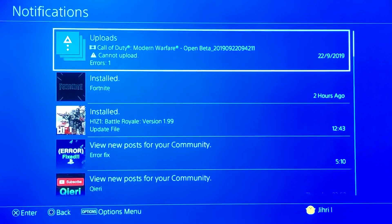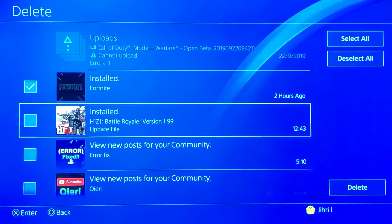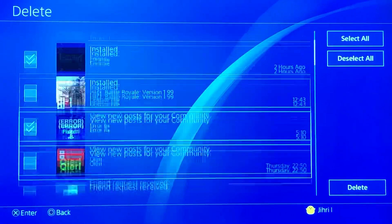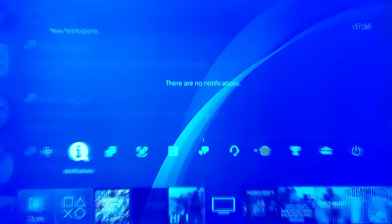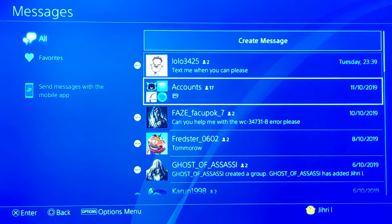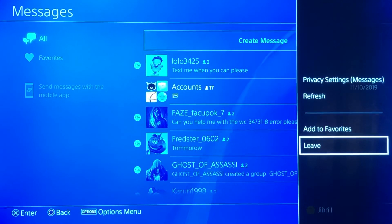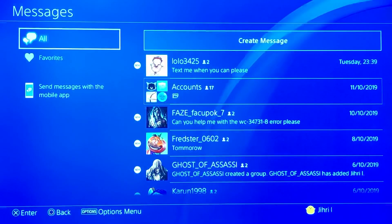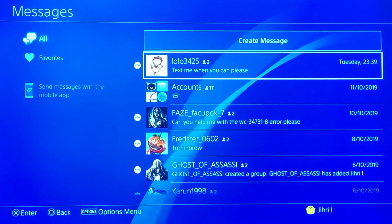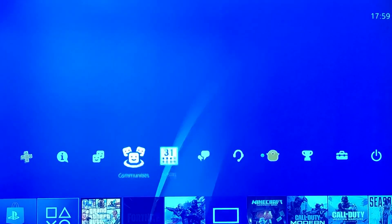Step five: go to Notifications and delete all of them. Press Delete, select all of them, and delete them all. On Messages, press Options and then Leave — leave them all.